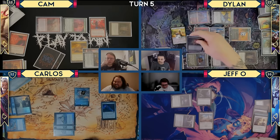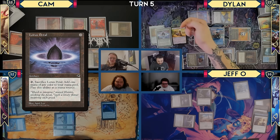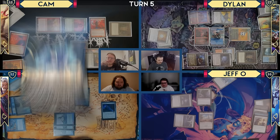I'm going to secretly tell you that I'm finding Thassa's Oracle. I'm not going to pay for any of these Mystic Remoras. I'm going to cast a Mox Diamond — when it enters I'll discard this Watery Grave. I'm going to cast Lotus Petal. Sacrifice two treasures, cast your Thassa's Oracle. With the trigger on the stack, cast Tainted Pact.